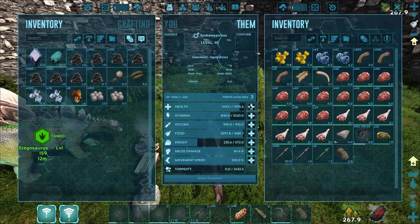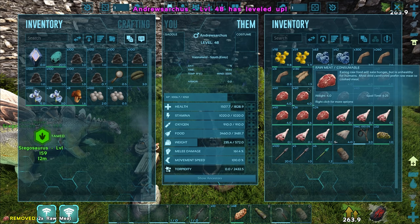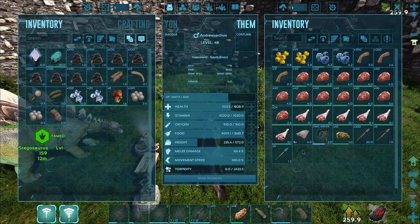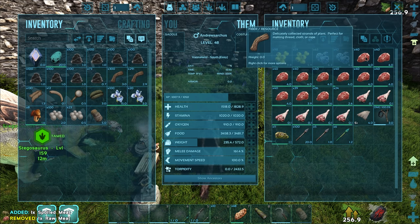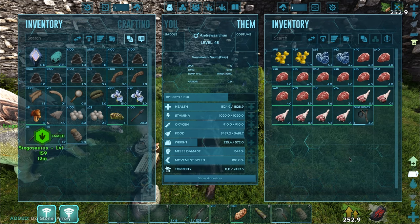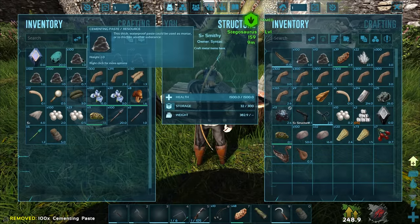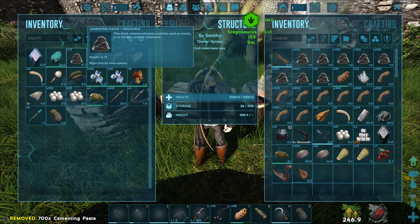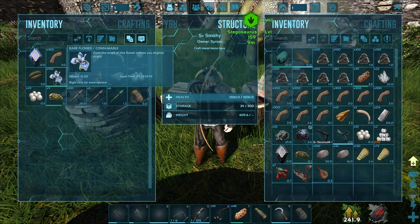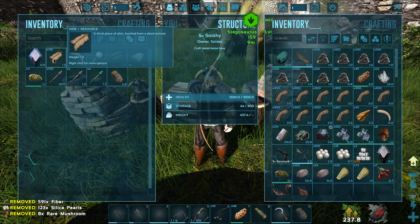We've got some more levels. Let's pump some more health because you're going to need it. Let's grab that. And I should have filled up my water - I can't do that off that little well until I actually build a proper well. Let's chuck all this into here. And the Bronto egg as well - just a nice little prize. We can hang on to it and eventually turn it into some kibble. We also got some rare flowers and a couple of rare mushrooms.